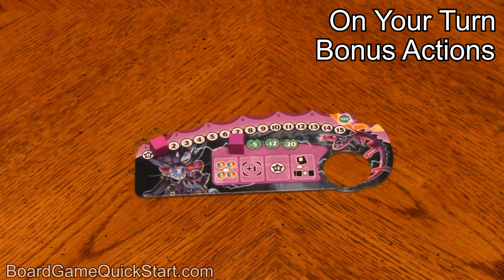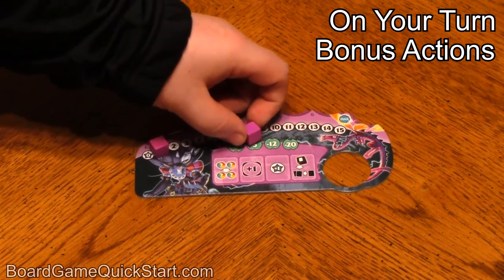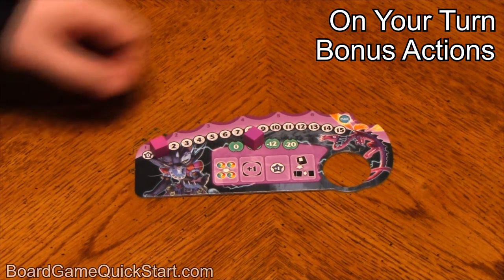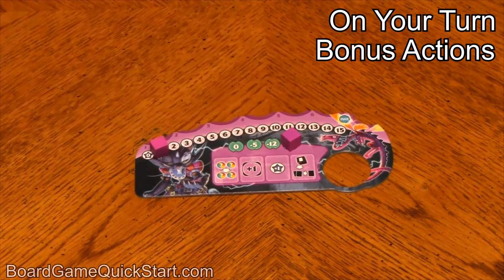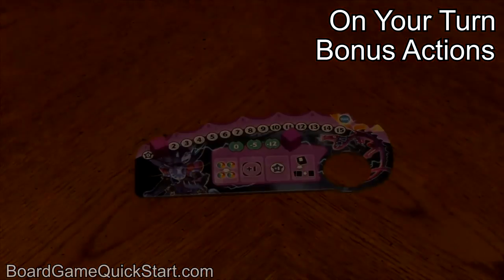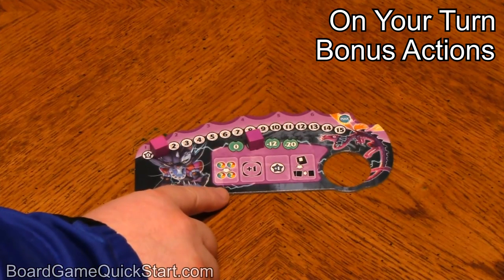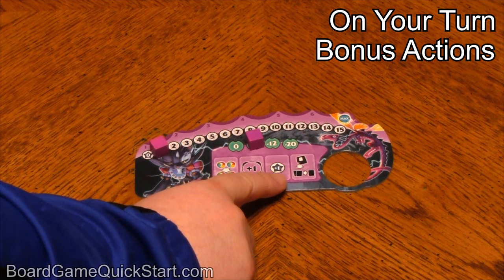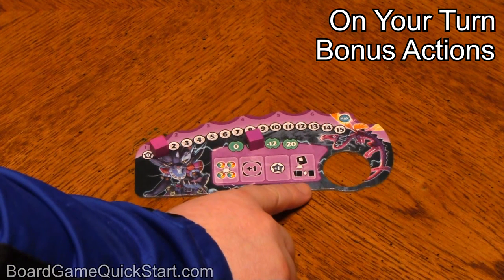Finally, there are several bonus actions you can take during your turn, which can help you out of a tight spot, but will cost you victory points at the end of the game. These are shown on your player board. When you use one, move the marker forward one place. Gaining one bonus will cost you five victory points, two bonuses will cost you twelve, and using three bonuses will cost you twenty victory points. You can't use more than three of these bonuses over the course of the game. One bonus lets you trade two element tokens for any other element tokens; one lets you transmute energy tokens gaining one extra crystal each; one increases your summoning gauge by one; and one lets you draw two cards when you use the draw die action, keeping one and discarding the other.